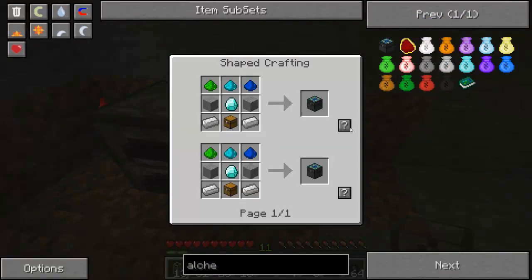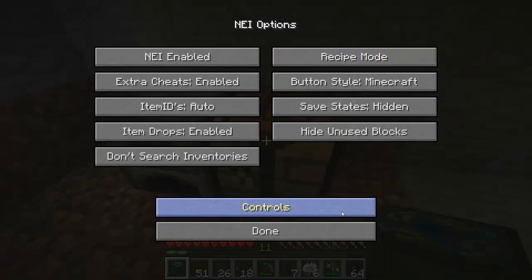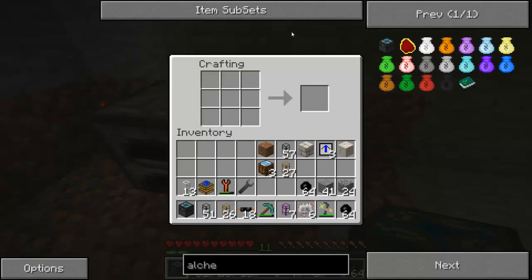I'll just overlay the recipe here — green, light blue, dark blue, stone, the iron and then the chest. Here we go, alchemical chest. I've still got cheat mode up — I left that open for the last two episodes, so I might as well turn that off now so you know I'm not going to do anything sneaky.